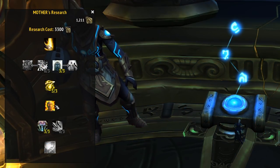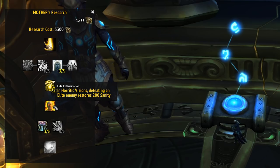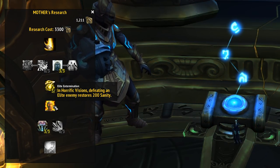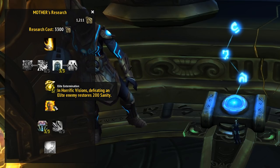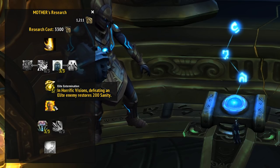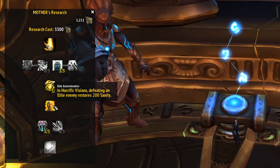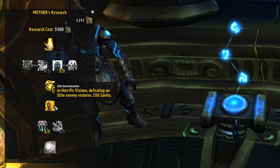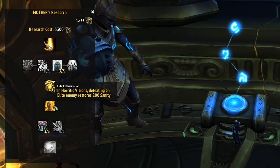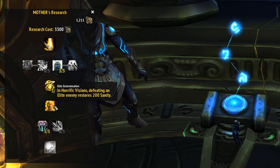Before you attempt a full clear of your Horrific Vision, I would encourage you to unlock the Elite Extermination talent in the Titan Archive. It's fairly late in there, just three from the end, but it makes such a huge difference. When you kill an elite, your party gets 200 sanity back. While we were duoing this content, we both get the full 200 sanity back, so it's super useful.